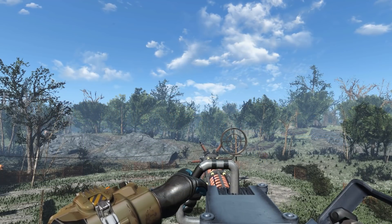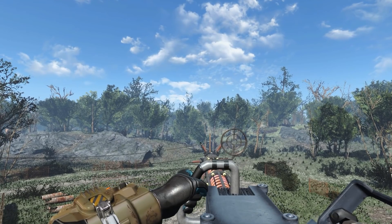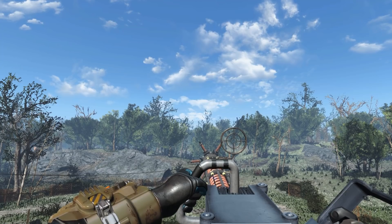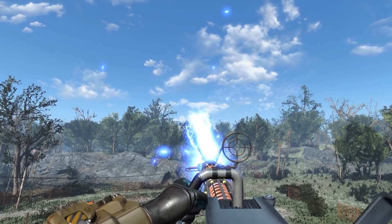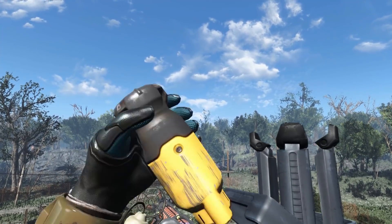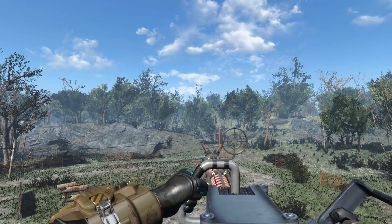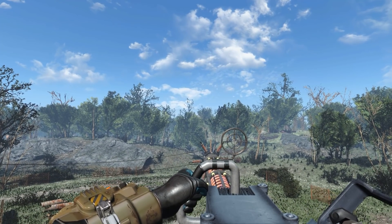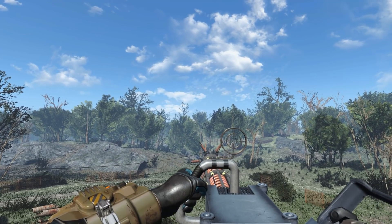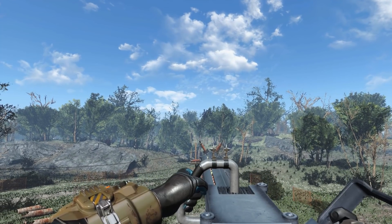Even though it uses vanilla animations, I want to show off the firing — it has a really cool effect with the tesla arcs and high fire rate. It really feels like you're holding a weapon that packs massive damage. There are also barrels that reduce fire rate and do higher damage — here's one with a heavier barrel showing higher damage and a slower, more distinct fire rate.